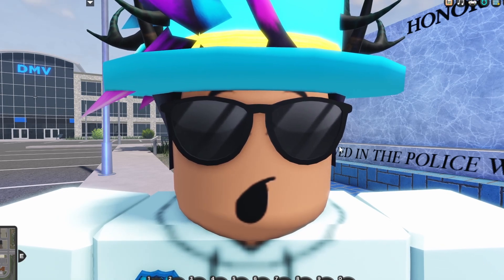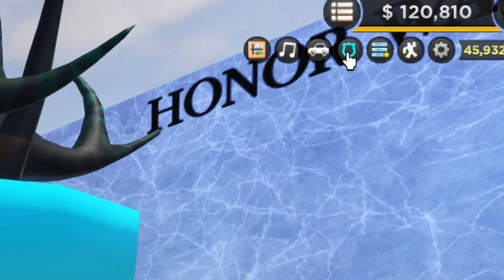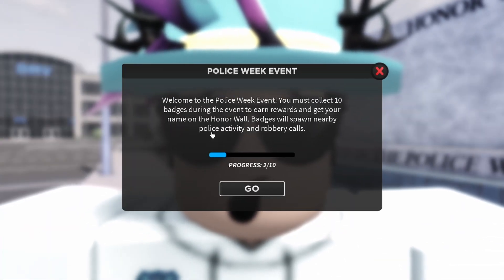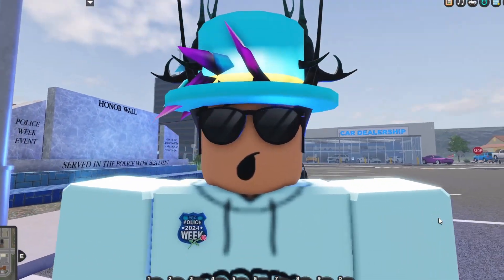To track your progress, go up into the top right hand corner by your money and press the little badge icon — it looks like a neon teal outline. Click it and it will pull up this exact screen showing your progress and giving you a little description of the event. That is going to be it for today's video — nothing else was added besides the badge hunt and a few bug fixes.